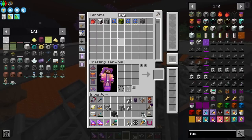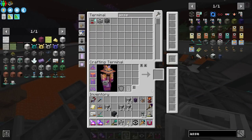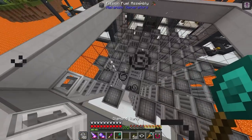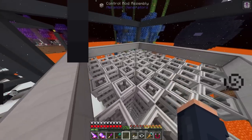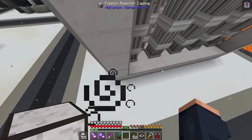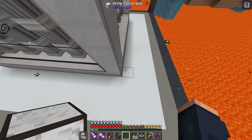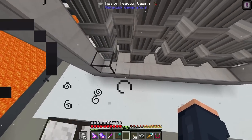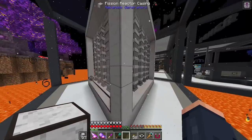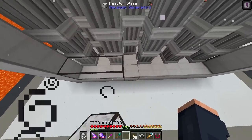I crafted the exact amount of fuel rod assemblies needed — it was perfect. I should also be correct with the control rod assemblies. It's just a layer of those, and putting them in the offhand makes placement much easier. Then I've got to get the reactor glass all placed in. I crafted over 500 to be safe, though we actually only needed about 486 — and probably a bit less since we only need four sides, not six.